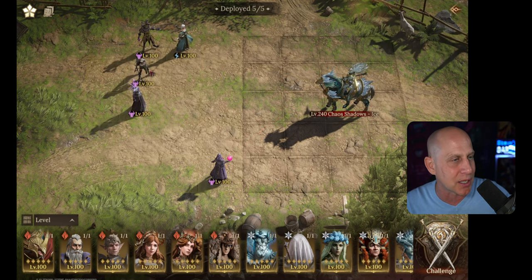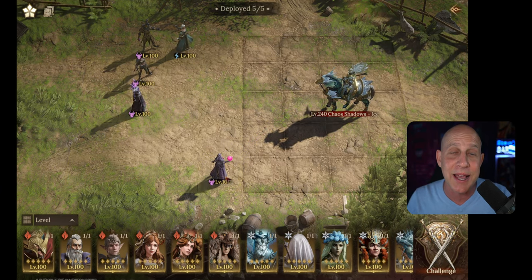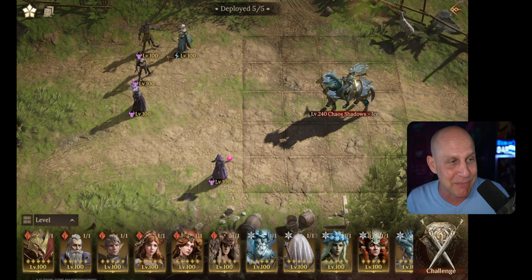I'm bringing a melee right here with Cuesta. You could bring in ranged and just have her tank the whole entire time with high resistance if you want to. So you won't get that frost and it's easy. This boss doesn't do anything else - no damage to anybody else in the back. So ranged has it very easy.